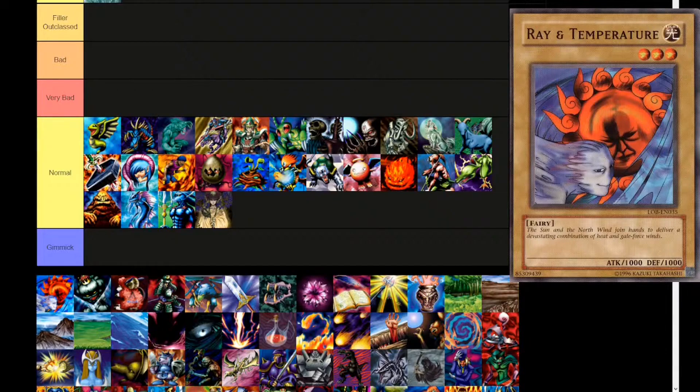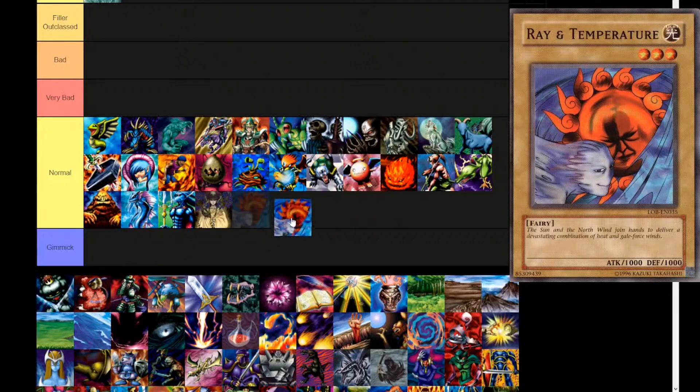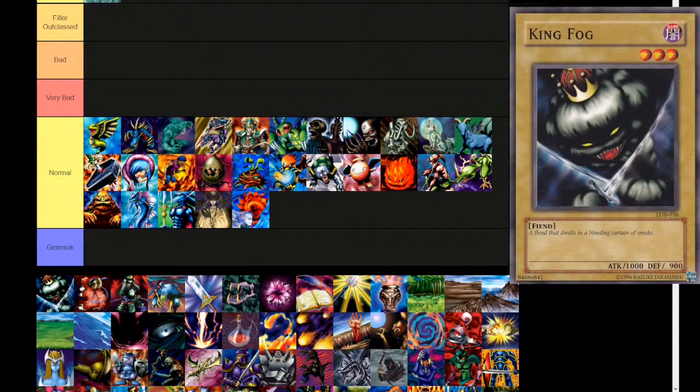Rate and Temperature — Light attribute, level 3, fairy type. 'The sun and the north wind join hands to deliver a devastating combination of heat and gale force winds.' 1000 attack, 1000 defense. Straight to normal tier. It's a little sad that these cards have such great flavor text but not any power in the main game. Next up, King Fog — a lot of these cards seem to come in pairs. Dark, level 3, fiend type. 'A fiend that dwells in a blinding curtain of smoke.' 1000 attack, 900 defense. Straight to normal tier.